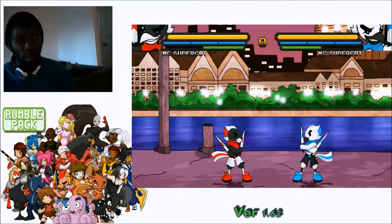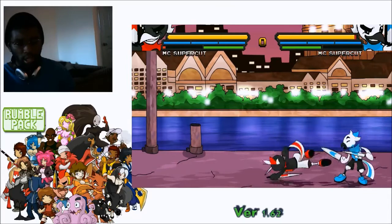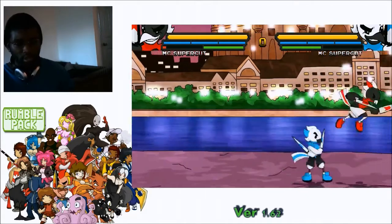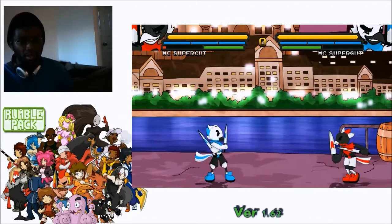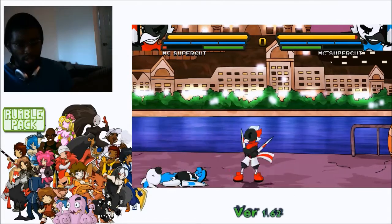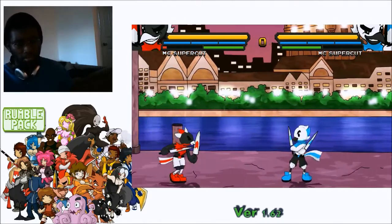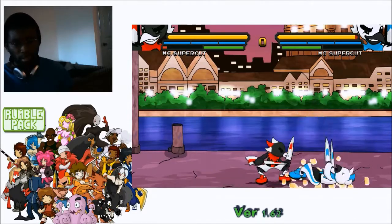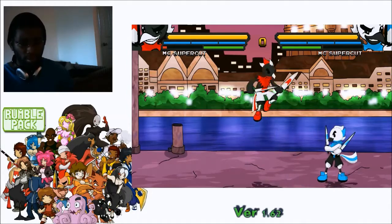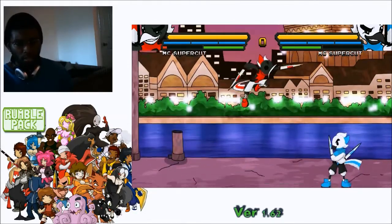His crouching normals are pretty good too. Crouching B has almost an invisible hit frame, which is nice for spacing with footsies. Crouching C is his slide — a launcher move that's really good when you want to get in. I can't confirm if it's safe on block, but it's going to be a big part of your combos.